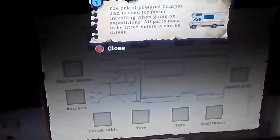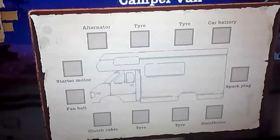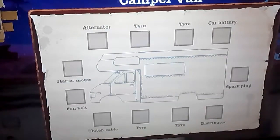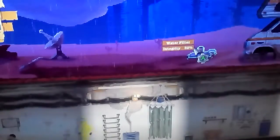Check vehicle — this patrol powered camper van is used for fast traveling when going on expeditions, all parts needed: car battery, spark plug, distributor, and tire, tire, tire, tire. Alternator, starter motor, fan belt, and a clutch cable. That's gonna be interesting. Oh — I can't upgrade it yet. Nope.